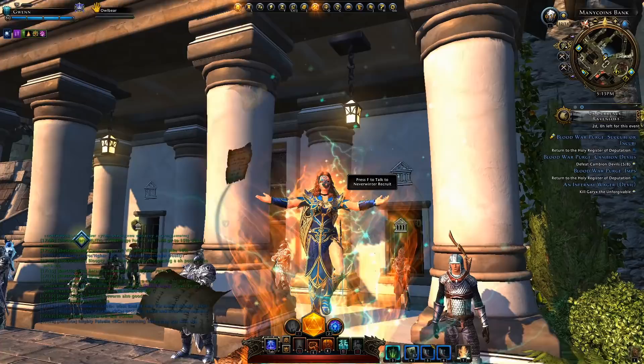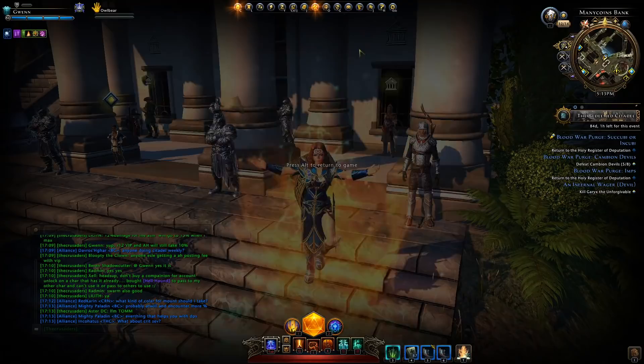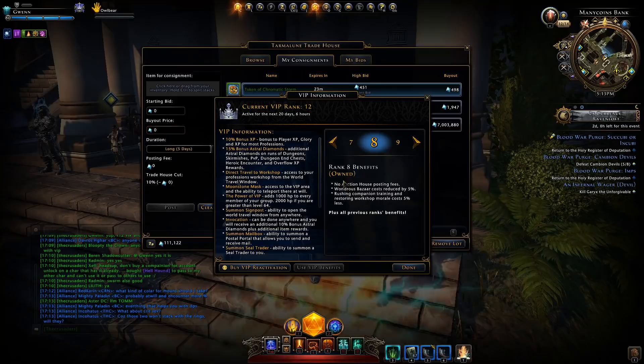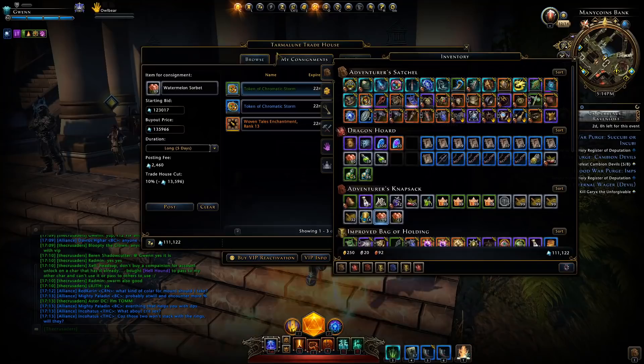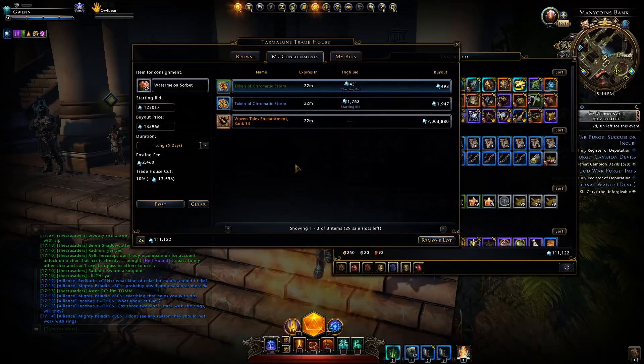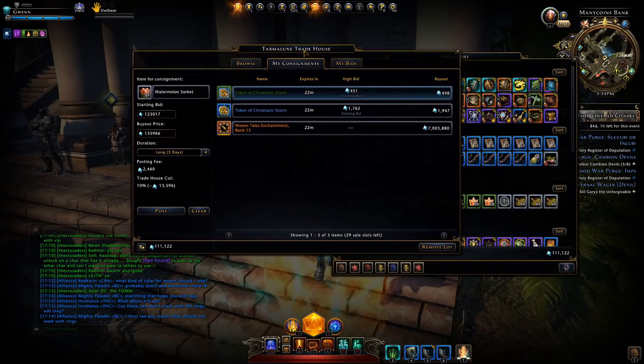First up I would like to mention something very important. The auction house posting fee is currently broken for those of us who have rank 8 and above VIP. Currently you can see rank 8 benefits no auction house posting fees. If I go to add something to the auction house you can see it has a posting fee even though I have fully rank 12 VIP. I'm sure this will be fixed in the near future but don't go selling things as of right now if you want to benefit from that VIP.